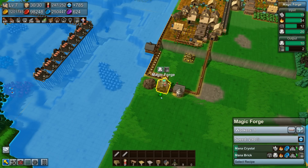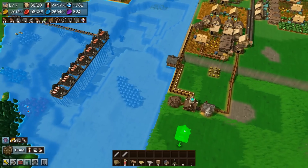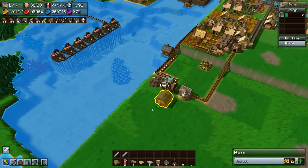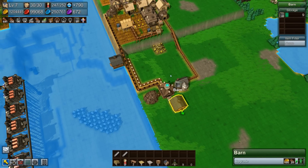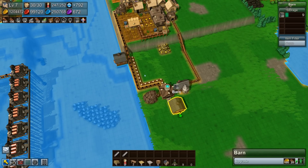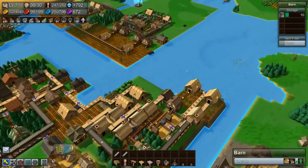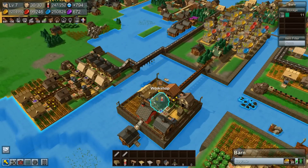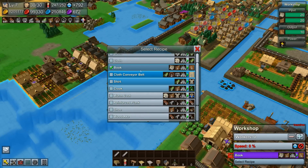I'm going to put those directly into a barn because we need to save those up. So there we go — we are now officially storing mana bricks. That was actually rather easy. We already had half the thing set up and we still have some workers, which is pretty cool. Let's go check out the last thing we needed — enchanted books. We do have a workshop over here. Let's take a look at what it takes to make enchanted books.